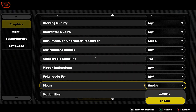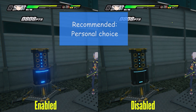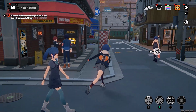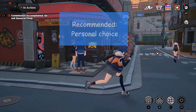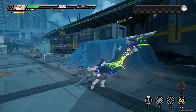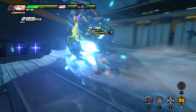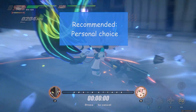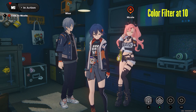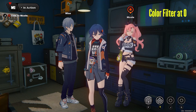Bloom is a post-process effect that adds a glow to light sources — it costs no fps at all so set it according to your preference. Motion blur is another post-process effect that blurs fast-moving objects and also costs no fps, so set it to your liking. Distortion adds a post-process effect to your attacks making them look as if they are cutting through space and time like in an anime movie — no performance cost, so set it to your choice. Color filter adds a blue-green tint to your game at no performance cost; I would still suggest a zero value so that the colors pop more and look more natural.